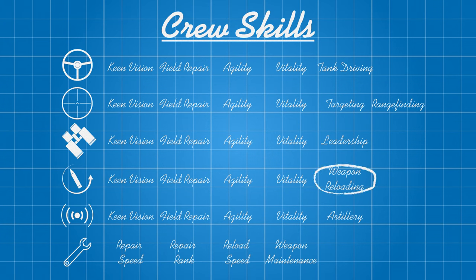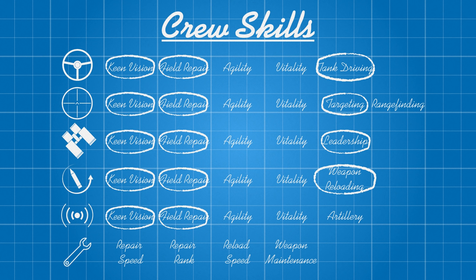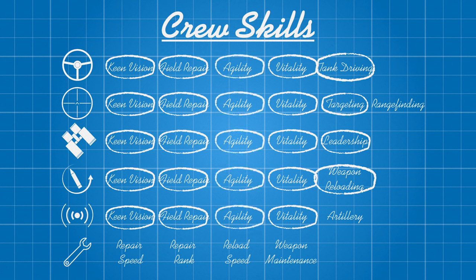For your crew skills, start off with weapon reloading to reload the gun faster, and leadership to boost all the skills of your crew members. Next, work on tank driving to shift faster, and targeting for more accurate shot placement. After that, work on field repair, because your gun breech is a gigantic shell magnet, and keen vision to spot shit easier. When you're done with all that, start spending your crew points on damage control skills like vitality to prevent your crew from dying as easily, and agility to make them change spots faster if they do end up dying — which, if you play this thing right, they shouldn't.